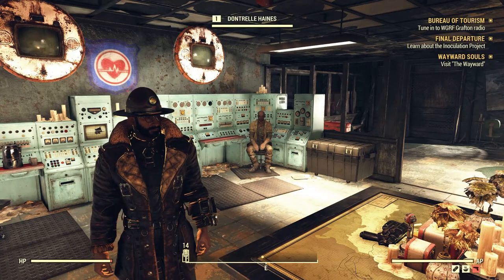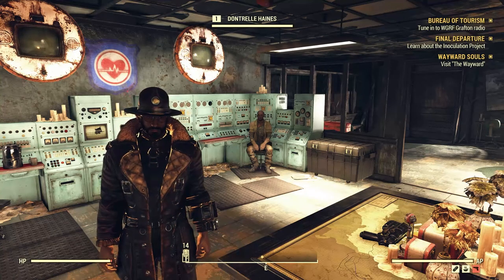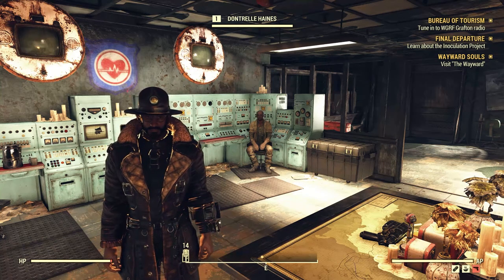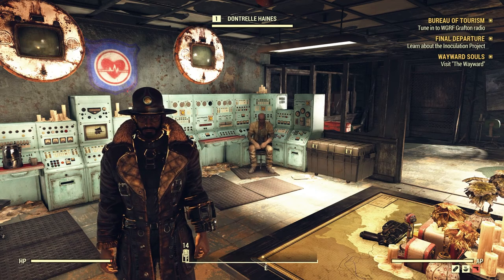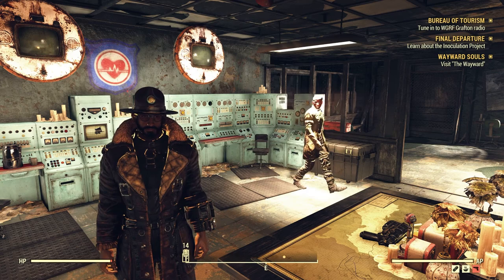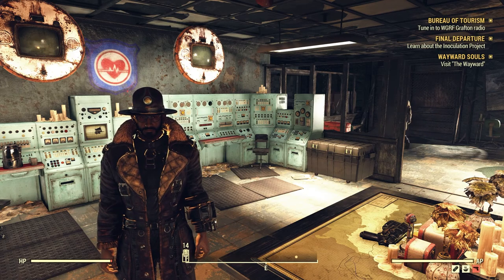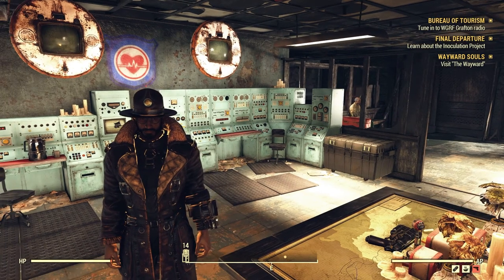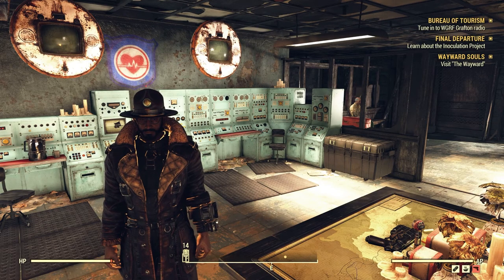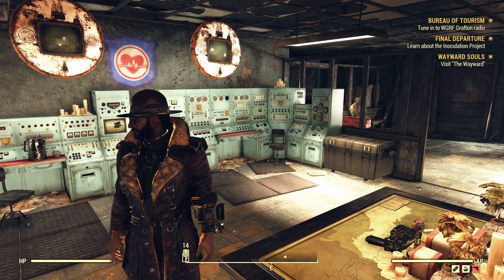What's going on guys, back at it again with another Fallout 76 Wastelanders video. In this one we're going to learn about the inoculation project, aka the mission called Final Departure. We've done this mission on the channel before but we're going to get more in depth with it, read some terminals, get more of the lore. If that's something you're interested in, drop a like and subscribe.